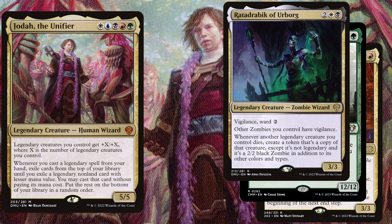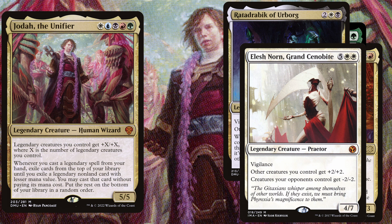Another great board protection alongside Marchesa. To give our board a little more anthem effects, we play Elesh Norn, Grand Cenobite — a 7 mana 4/7 with vigilance. Other creatures you control get +2/+2, and creatures your opponents control get -2/-2.